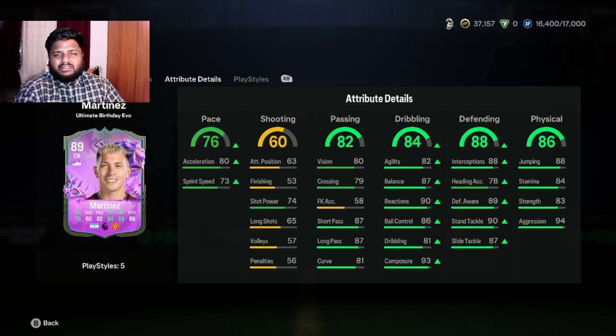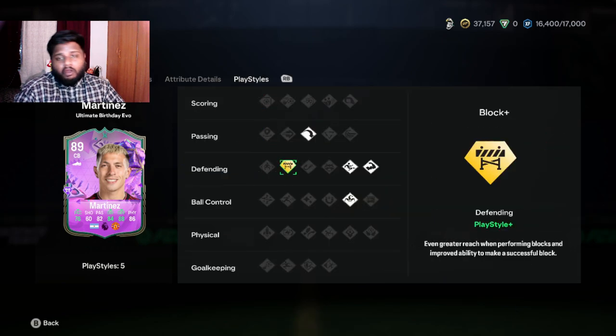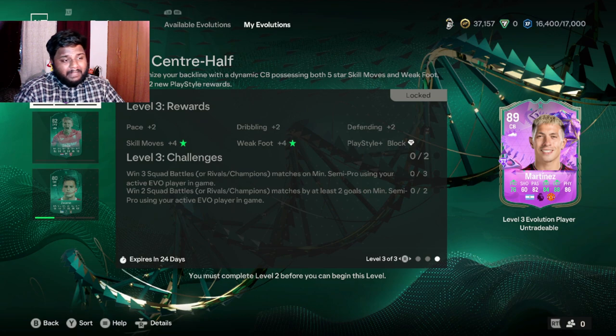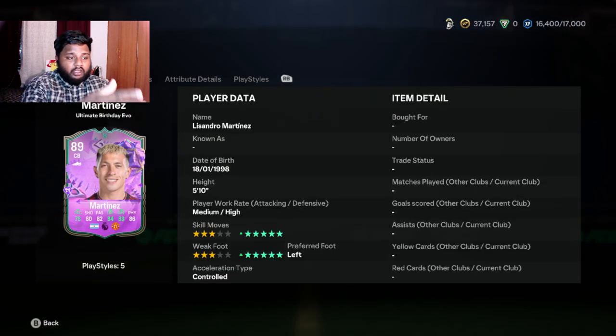The final stats for Martinez at the end of the evolution will look something like what you see on screen. Pace might differ slightly for different 84-rated players, but what's on screen is the ballpark of the numbers you'll see. This is a really good starting card going from 84 to 89, and you also get the Block+ playstyle plus, which is a big bonus.